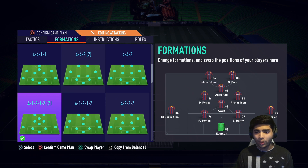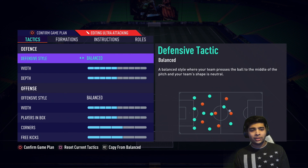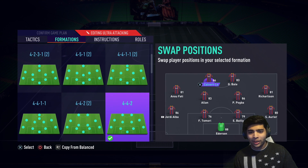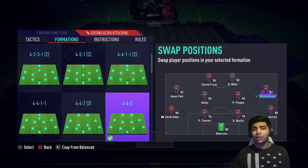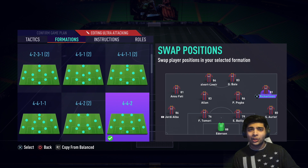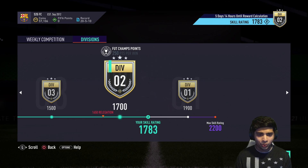We've got him in a good squad on full chemistry with Pogba, Alain, Ansu Fati, and Jordi Alba. The backline is a bit weak but we've got Gareth Bale and Richarlison in here — three Everton players — so it's a good way to test Calvert-Lewin. For formations I'm going to be running a 4-1-2-1-2 narrow as well as a 4-4-2. In the 4-1-2-1-2 narrow, Bale and Calvert-Lewin will be up top; in the 4-4-2 I'll try to spam crosses to Calvert-Lewin to test the heading meta.